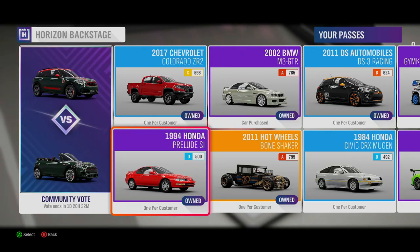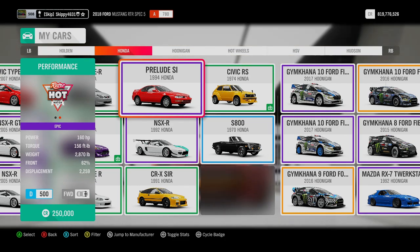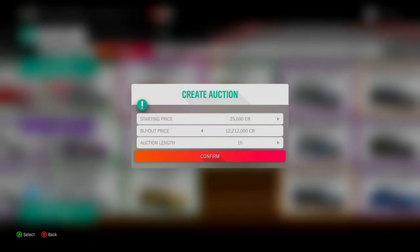Second to last car on this list: the 1994 Honda Prelude SI. The Honda Prelude SI is a rather strange-looking front-wheel drive hot hatch — 160 horsepower, Class D 500 — and can currently be sold in the Auction House for 12,212,000 credits.